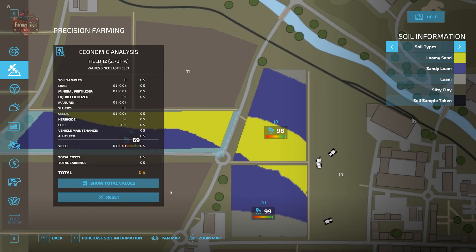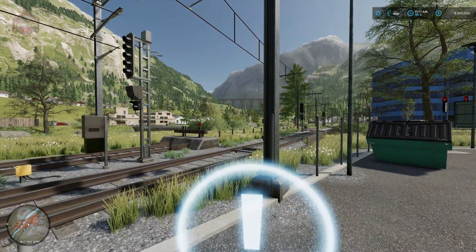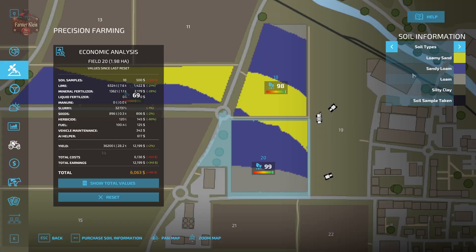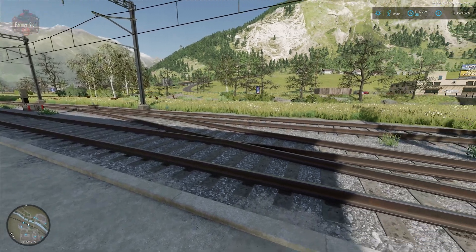Field 18 is sitting at a total potential profit of $4,322, and field 20 at a potential profit of $6,000 after harvest. I'm going to call the train and we're going to sell our wheat and soybeans — 68,000 liters of wheat and 22,000 liters of soybeans from those three fields.